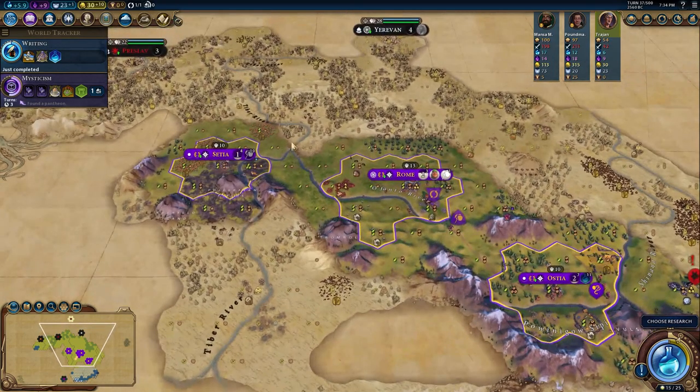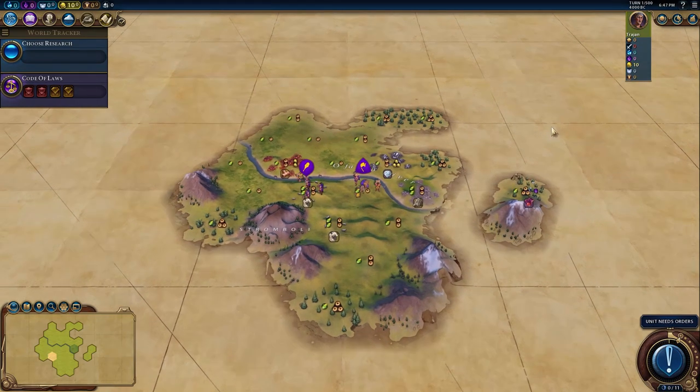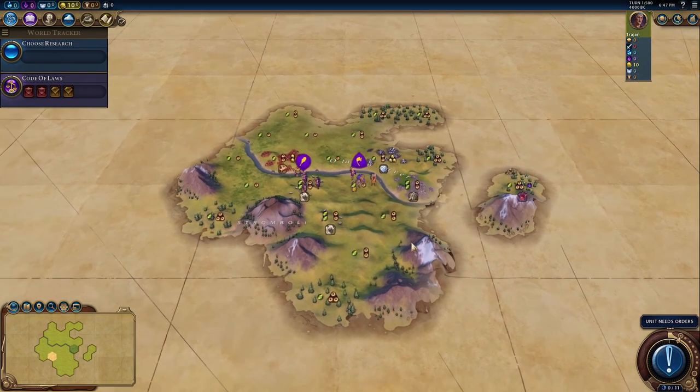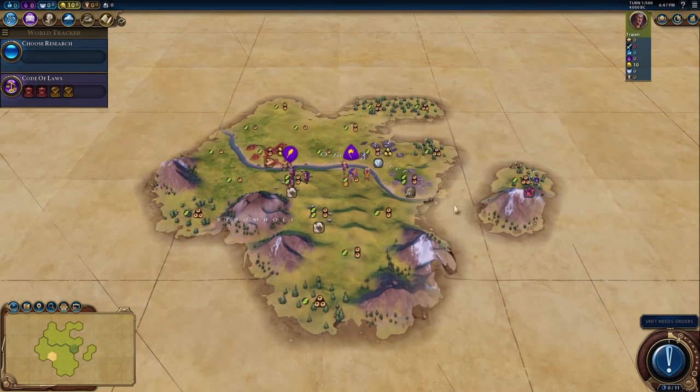Let's get straight into the analysis. Here, if we spawn with Rome — we pick Rome because you tend to want to settle more cities with Rome to really utilize its unique bonus, and it doesn't really have a typical spawn bias. Pretty vanilla. So, what typifies a good spawn, and how does this spawn look?